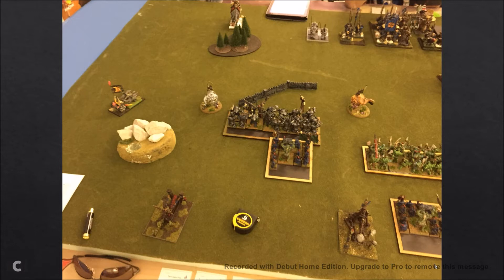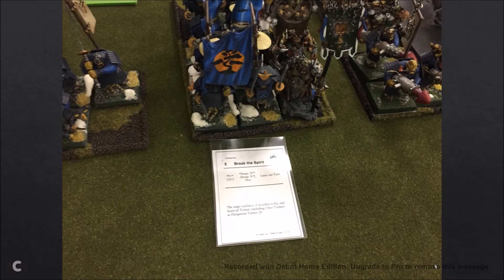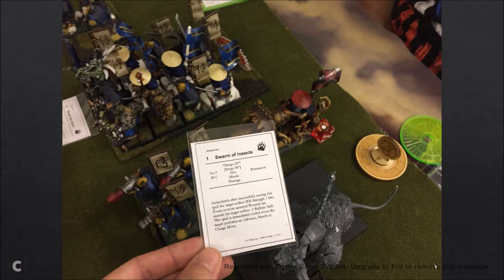I move up — I was going to move up more aggressively with my Feral Orcs but I didn't want to get too close to the Gnasher Wrecking Team. Being very cautious about the Tusker Cav; I don't want them flying up into my backfield too quickly. In the magic phase I got 12 dice — cast Break the Spirit, did a Fireball, and Swarm of Insects on his cannon that only did one wound.